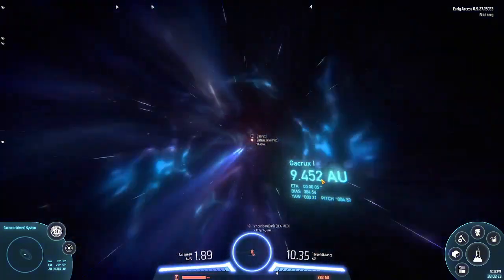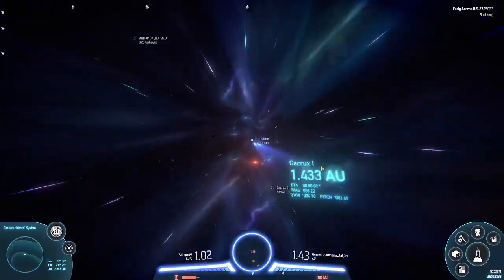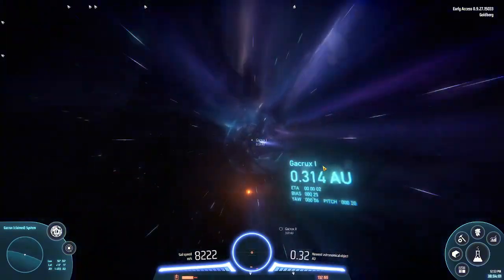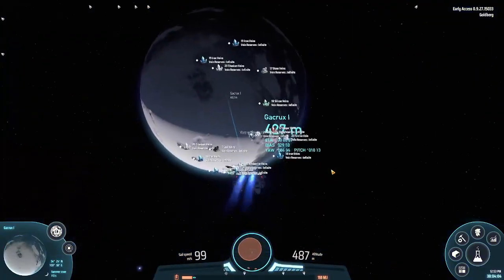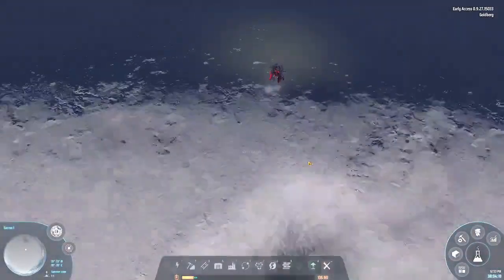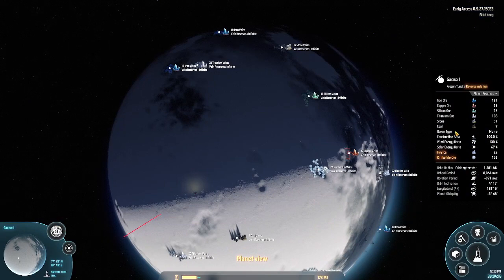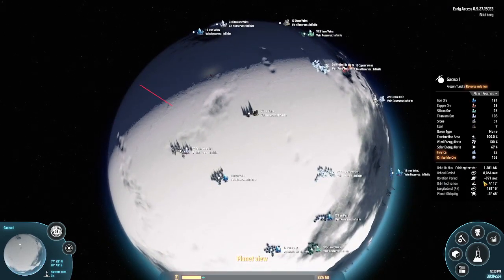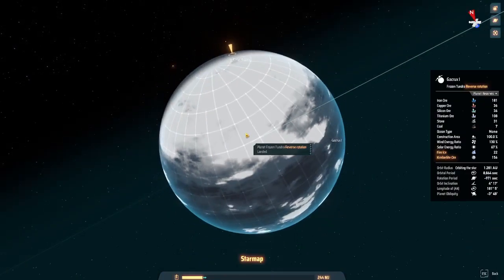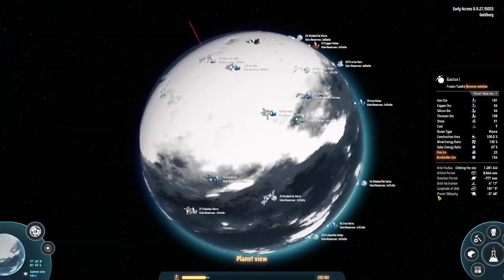We are now in that system. I'm going to a closer one, about six astronomical units away, to get close to that star. Here we are - a new planet filled with titanium and iron. Fire ice is also here, and Kimberlite. The rotational period is minus 971 seconds because this planet has reversed rotation.